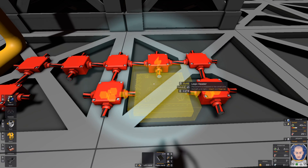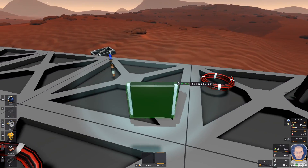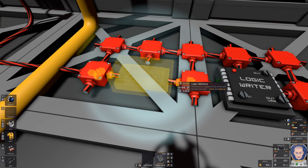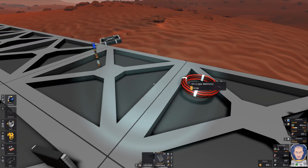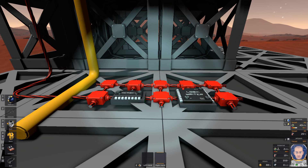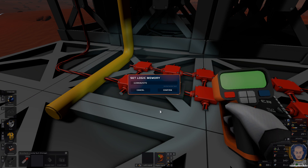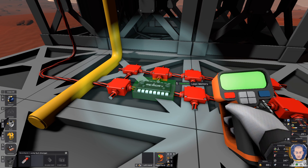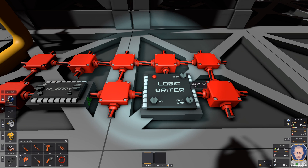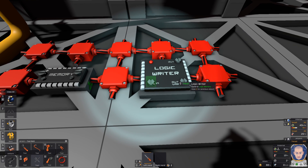Next thing I need is one logic writer — I am going to place it here just like that — and one memory. The memory is here, perfect. We need to program the memory to the number of the planet we want to go to. I would like to fly to the moon. We need to program the memory to this number — this is the number of the moon. We do have the memory programmed, so let's finish our very basic logic circuit.